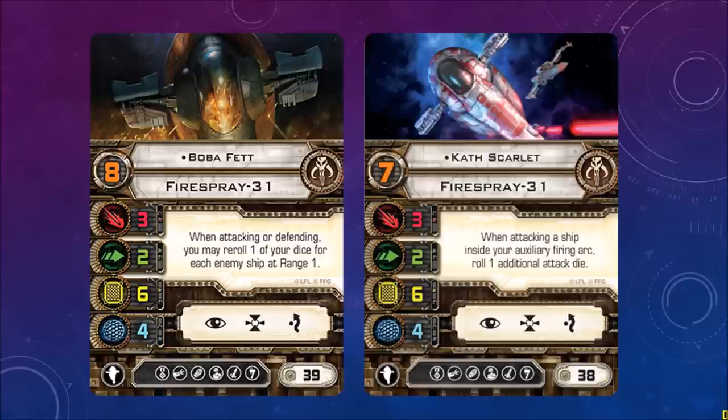While the Fire Spray 31 ship is not in this upgrade pack, if you already have the ship you can use these cards. Boba Fett: when attacking or defending, you may reroll one of your dice for each enemy ship at range 1. So he likes to be in the thick of things. Cost of 39 — that's pretty expensive. Stats 3-2-6-4.